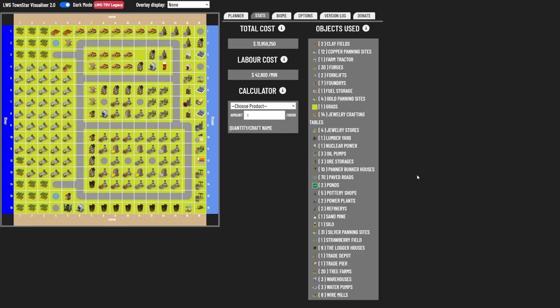The auto cell is exactly the same as my original golden heart necklace build. Here's what the build looks like on the visualizer — it has a total cost of about 32 million cash, but that doesn't include the cost to clear everything and build the steel mill for the nuclear power. So you're looking at about 36 million cash in order to do everything. Wages are 42,600 per minute, but it's still making more than enough money to cover all the wages.